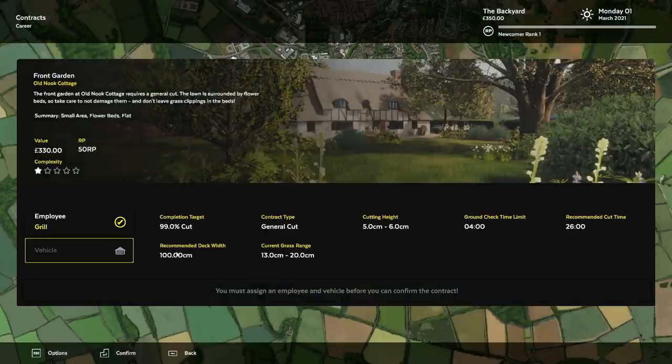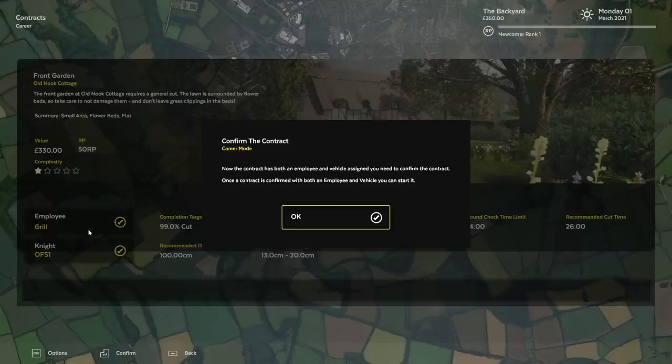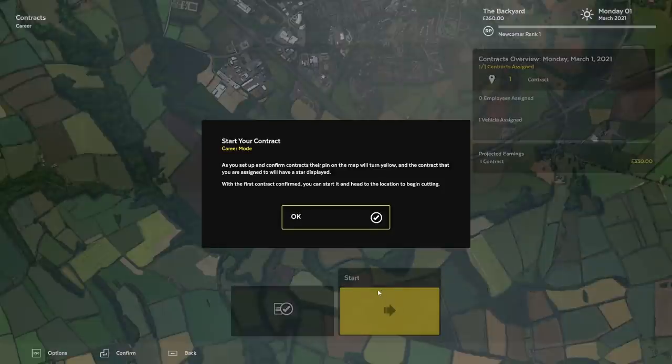We're the only person, so we've got to be us. This is what I got this time. Last time I had the one with the back on it. Now we're assigned — we take the contract. It needs to be between 5 and 6, so I'm thinking 6 may be the best option, because then it won't kill our engine as much.